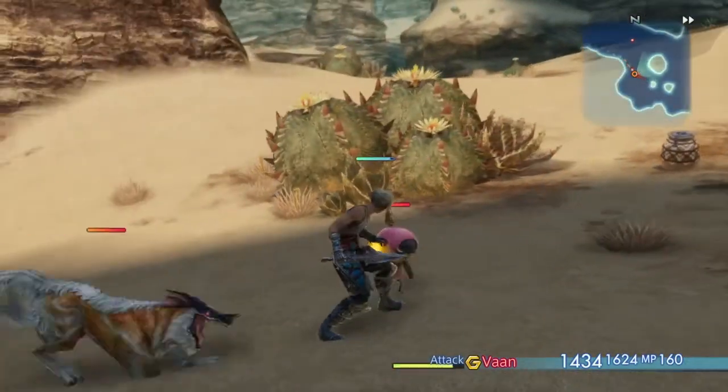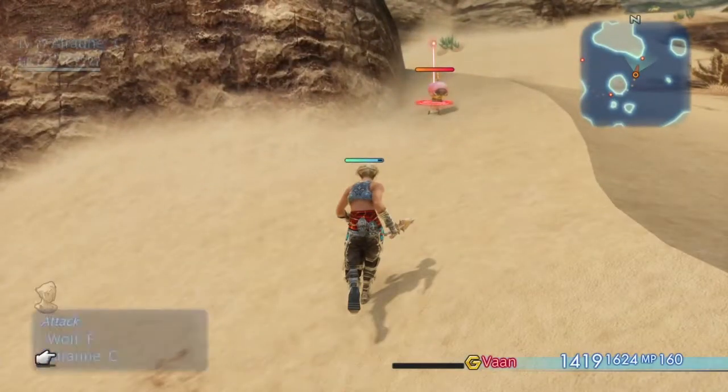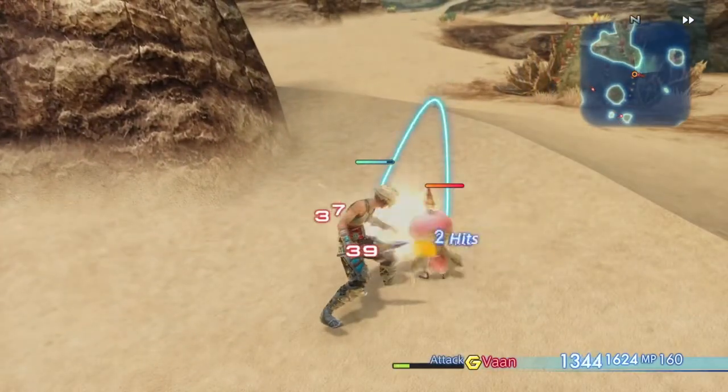I'll show you here with the second Allerain — not this one, the second one here. This one also gives me an earth stone and a succulent fruit.